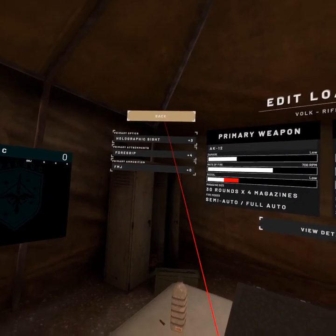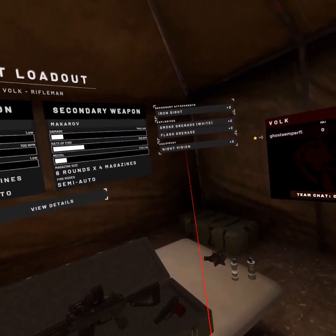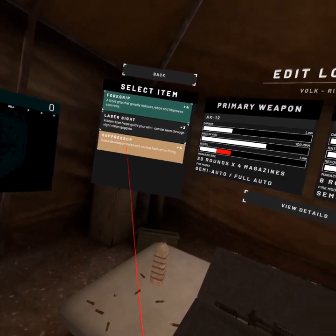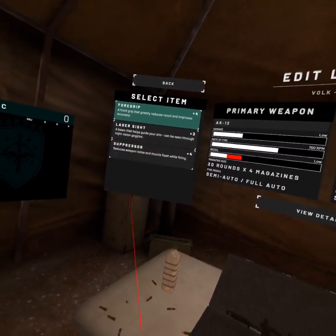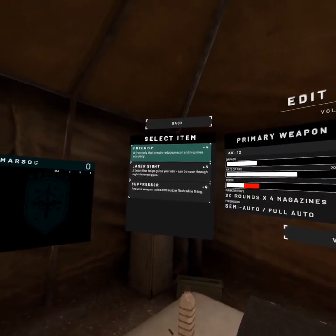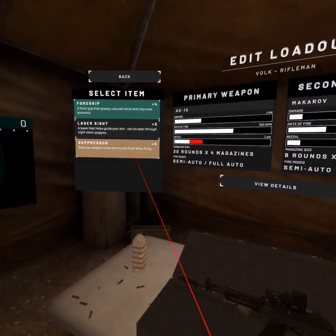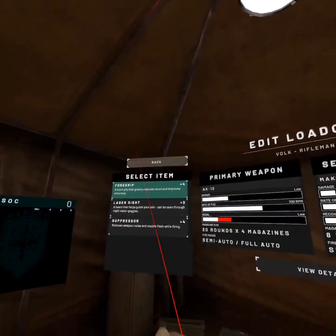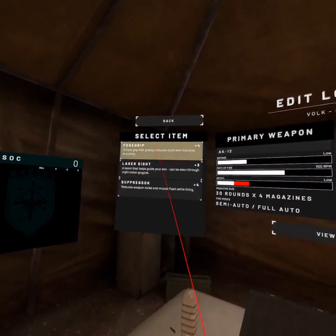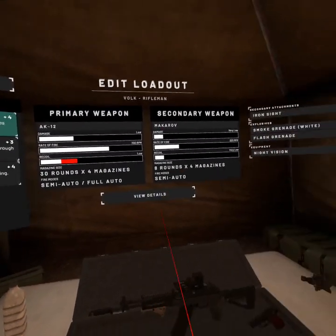I have two different loadouts — one for night and one for day. This is my night loadout. The main thing here is foregrip. Don't waste your time with the laser sight because it gives your position away. The suppressor — some people use them if you're doing co-op so it doesn't alert the enemy and get a bunch of guys running at you. But watching Theta, he doesn't use one because it's a lot of points and it doesn't really do much for you. I just worry about foregrip — obviously it reduces recoil, so that's good.